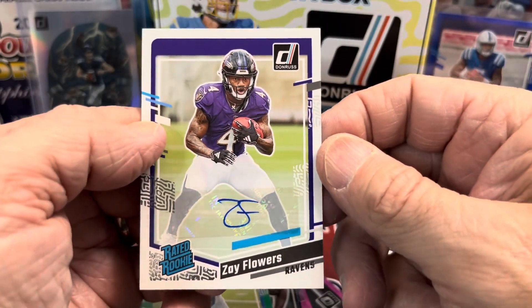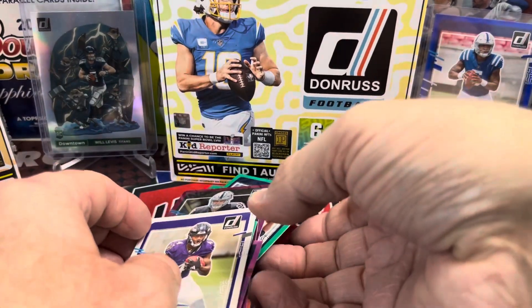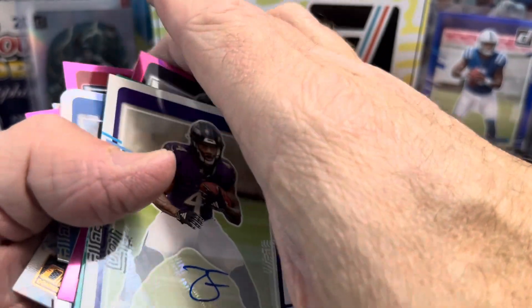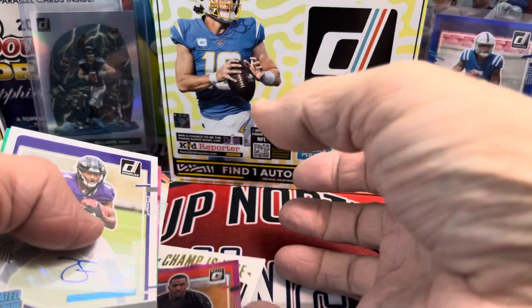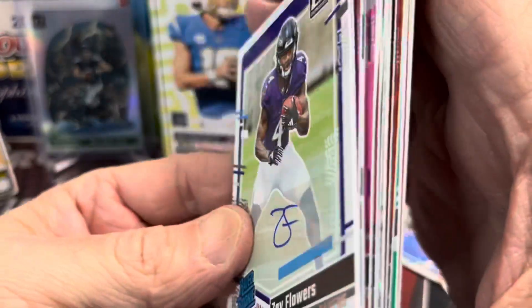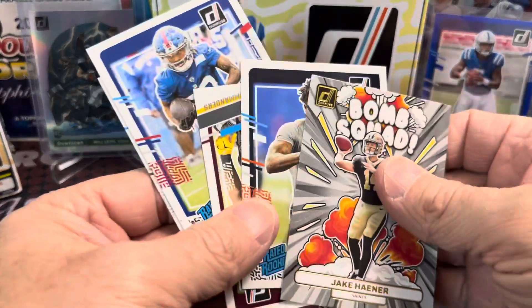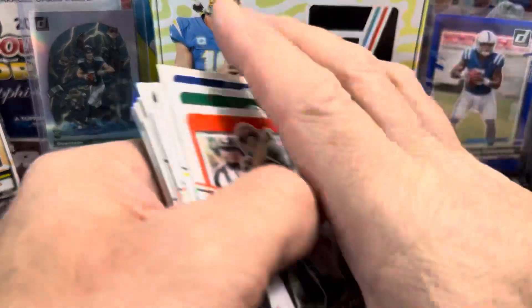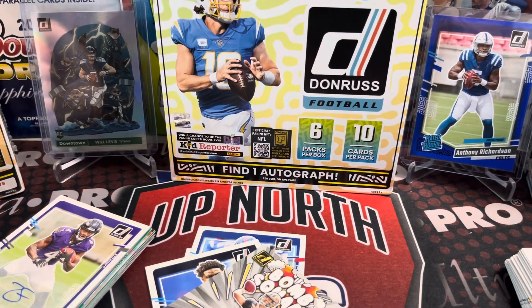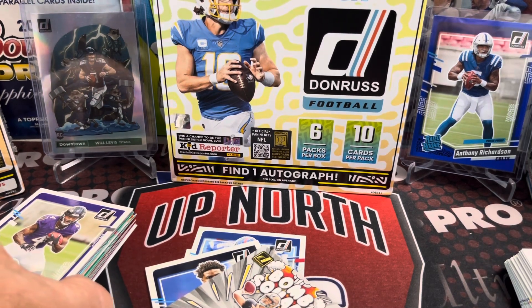Last but not least, the Zay Flowers sticker autograph. Not too bad — a nice little stack of cards there. There's our stack of special cards — we got a few rookies, Bomb Squad, and then our base cards right there, so you can see what you get out of a box. Thanks so much for watching, guys. Hopefully you liked this video. Please like, comment, and subscribe. We'll see you in the next video — take care and have fun collecting.